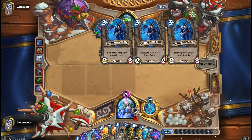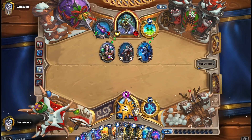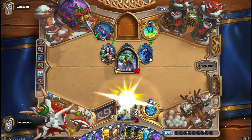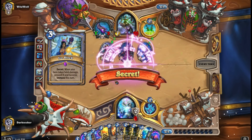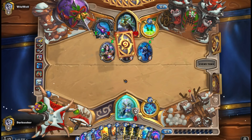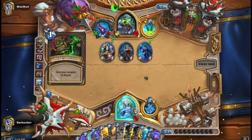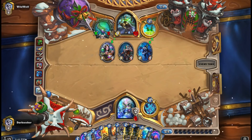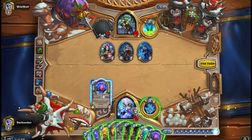Discarding Primordial Glyph feels bad. In that previous game you saw, it was Primordial Glyph that gave me the Pyroblast that I was able to combo with Malagos on the same turn - and of course Malagos had been discounted by Luna's Pocket Galaxy. Continuing to mill cards.